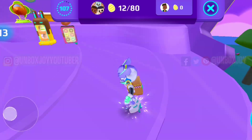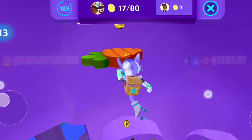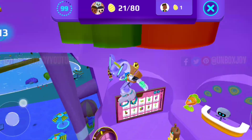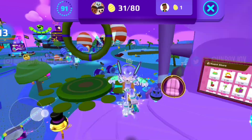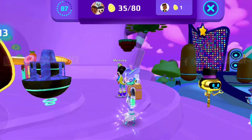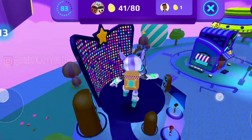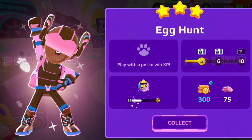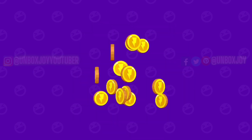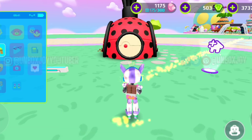Next we have the Egg Hunt. Let's see how many Easter coins we get. I think we will get a lot in Egg Hunt. After skipping the gameplay, we got 75 Easter coins — that's amazing! I would suggest you play the Egg Hunt more because it will give you more and more Easter coins.